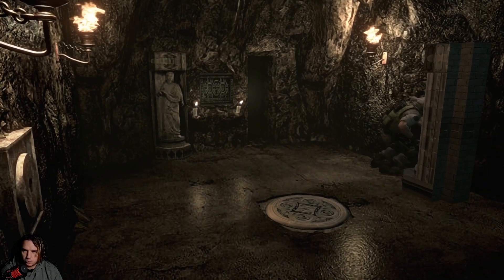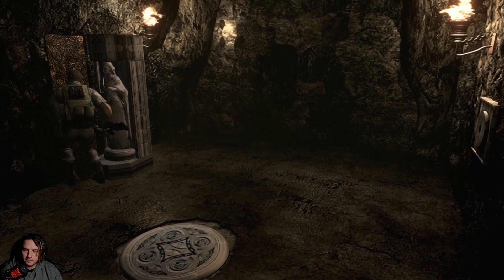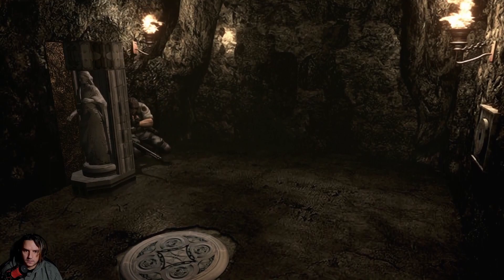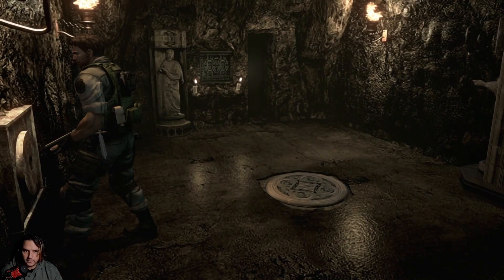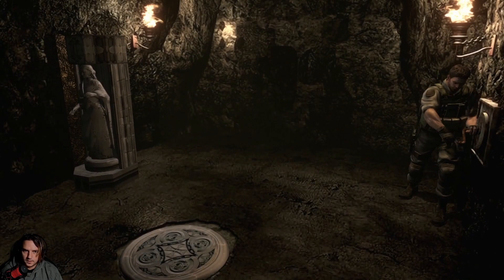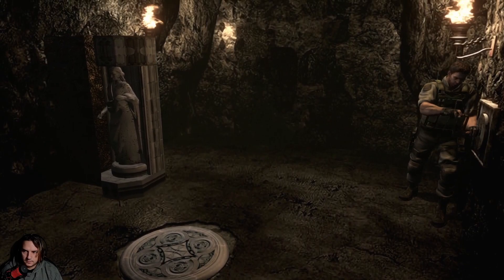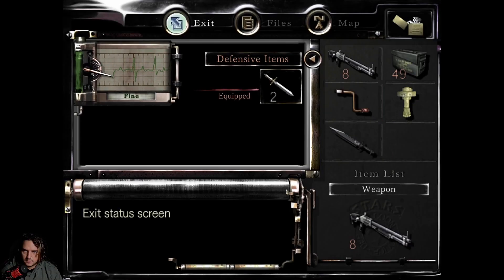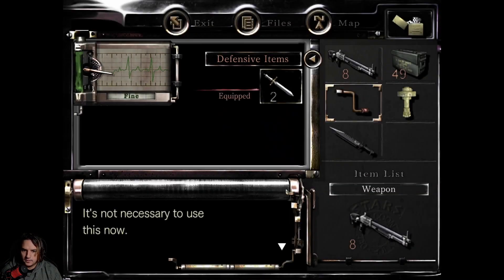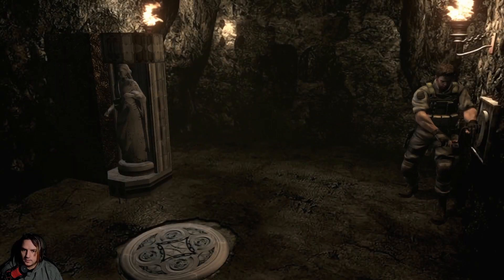This is right against the wall — we can't get in. But this wall looks suspicious up here. Okay, that was too far. Probably there. And there's a crank thing here. Can we crank? Yes. And then I'm guessing we crank again, because otherwise we can't — but maybe we can.